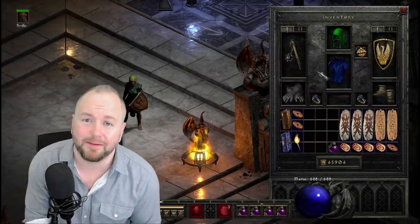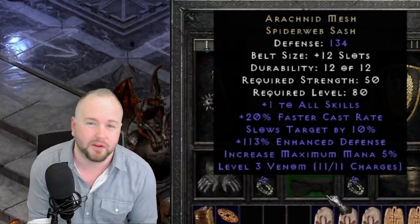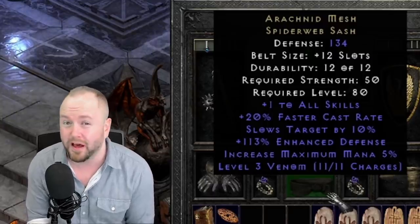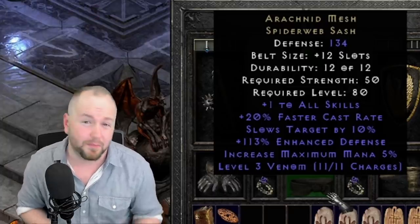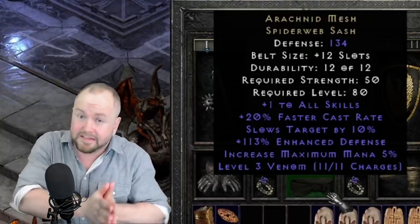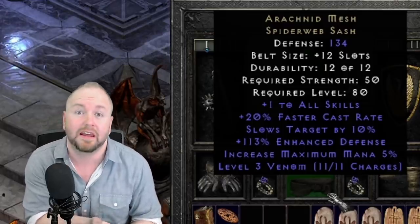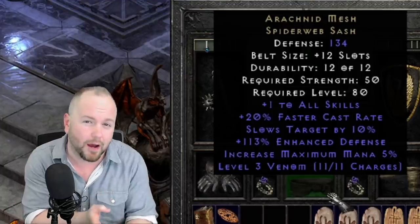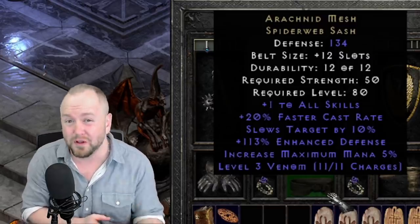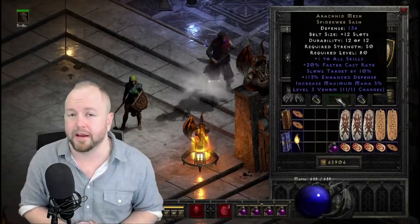Next up is Arachnid Mesh, a unique spiderweb sash. Not only does it have plus one to skills, but it has a very rare ability for a belt: 20% faster cast rate. This helps a lot of builds hit very important breakpoints. In PVP you want to make sure your breakpoints are on point — you need to out-tele, outrun, or out-cast your opponent. This item applies to various different builds and can really help you reach those optimal breakpoints on a lot of different setups.